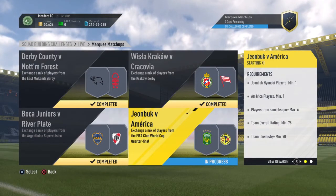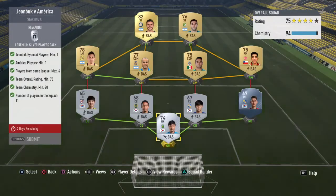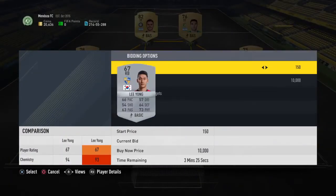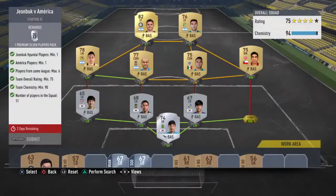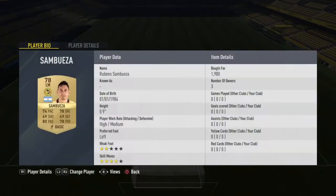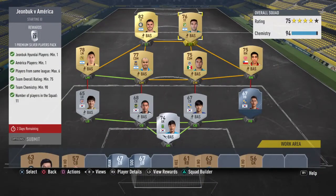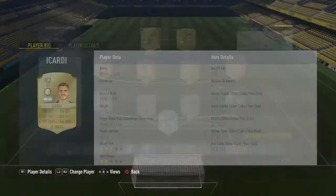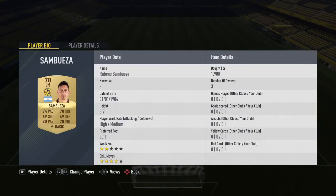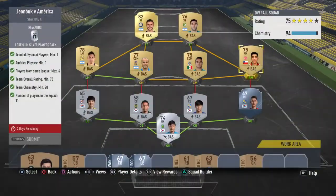The next one is Club América against Jaguares. I saw América and started bricking myself, honestly, because the Jaguares SBC challenge came out the other day as well, so I thought these guys would be really expensive. 1.9k I paid for him — he was by far the most expensive player. Icardi I needed just for the rating: 750 coins, which isn't bad. And then these other guys I got for pretty much discard price.